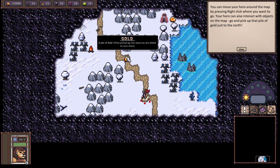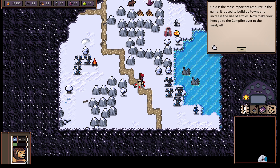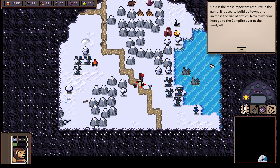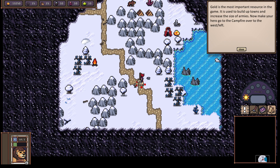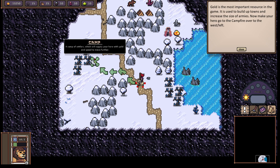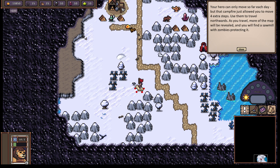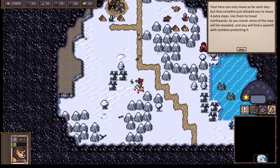This reminds me of Heroes of Might and Magic — or Age of Wonders, if you will. Gold is the most important resource in the game and in any game. It is used to build up towns and increase the size of armies. Now make your hero go to the campfire over to the west. Your hero can only move so far each day, but that campfire just allowed you to move four extra steps. Again, this is Heroes of Might and Magic. Use them to travel northwards.